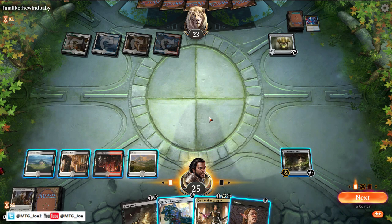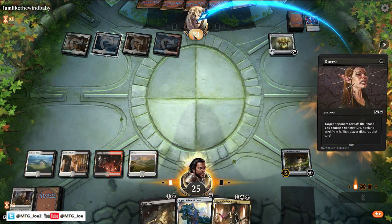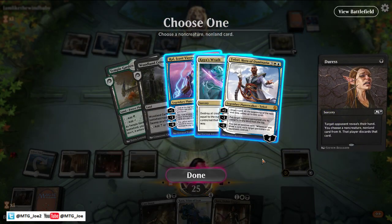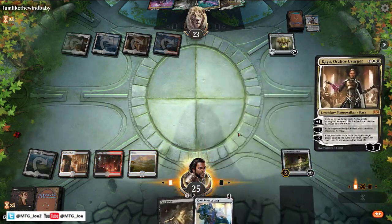We have two options here. We can use Kaia's to look at the opponent's hand. I think I like that more — see what they're up to. Okay, this opponent is on Super Friends. Teferi is the worse threat right now, so let's get rid of Teferi.